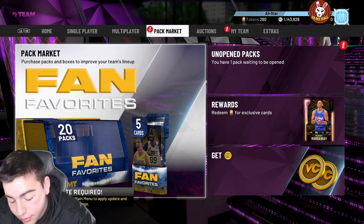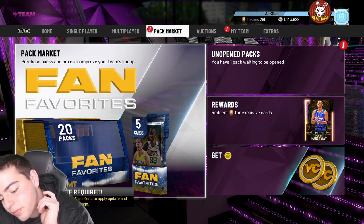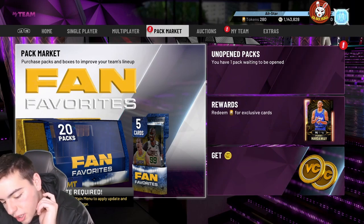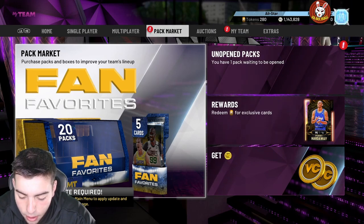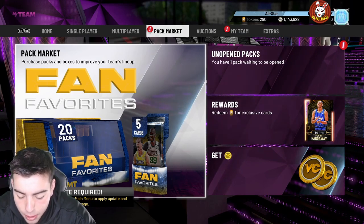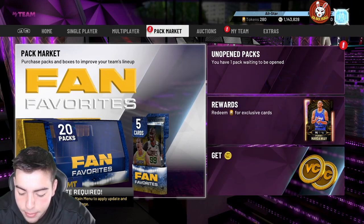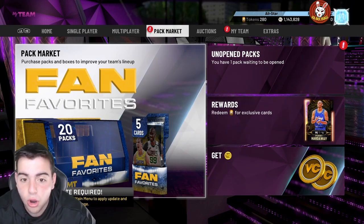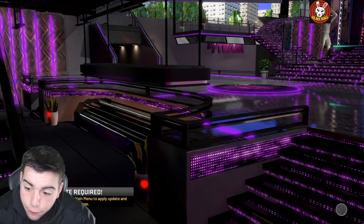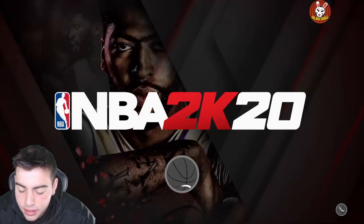They did not give him Hall of Fame clamps — he has gold clamps. Even if he had Hall of Fame clamps, would it matter? He's only 6'2", which is a bummer, but he's gonna be able to shoot from really deep. He has 44 Hall of Fame badges. Personally, I would love to try this card — Trey Young is really freaking good.